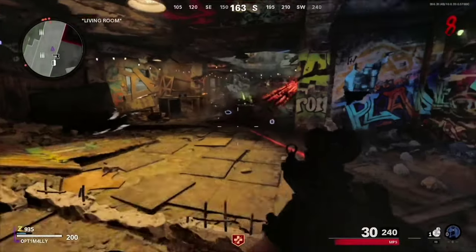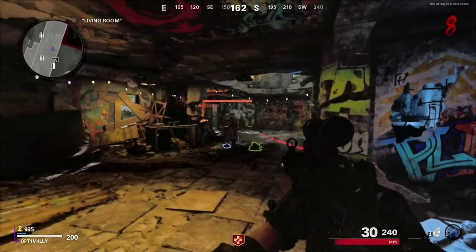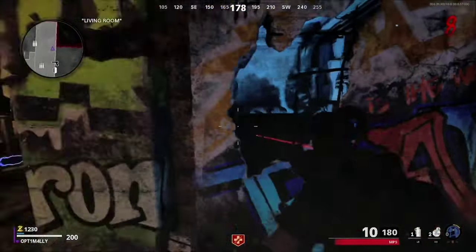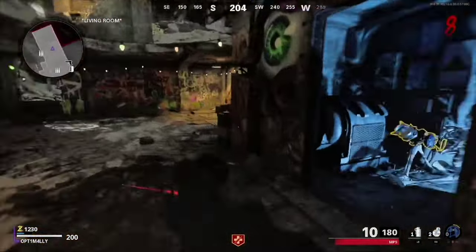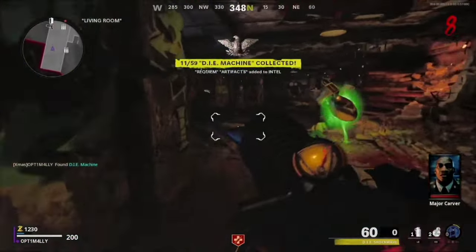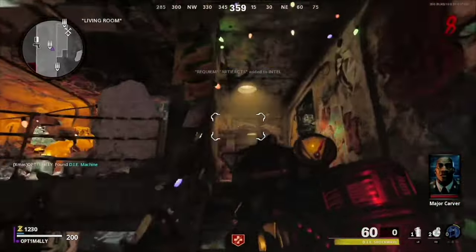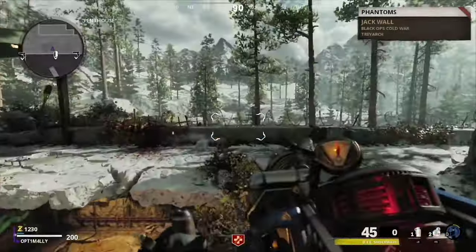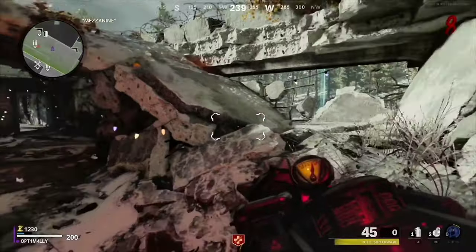Once you get enough power, you will hear a success sound. Make your way to the opening in the wall and discharge the D.I.E. Step inside the room and grab the D.I.E. wonder weapon. As default, the D.I.E. gun will have the shockwave upgrade equipped. Make your way up towards the top of the penthouse and find the box on the ledge and shoot it with the shockwave.